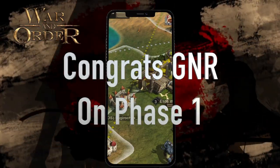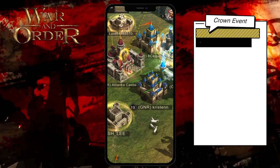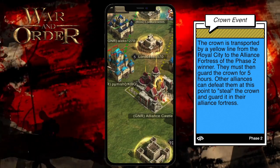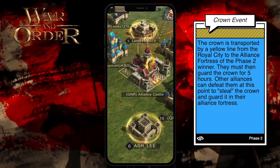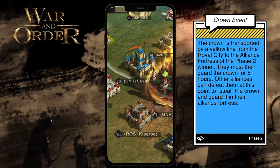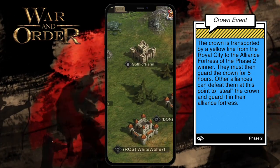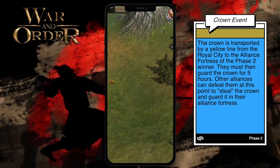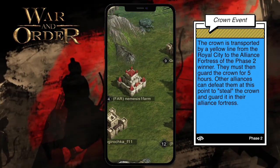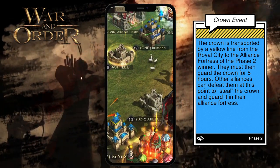So now at the end of the first phase, the crown follows a yellow line from the Royal City to the alliance fortress of the phase one winner. Phase two is the Guard the Crown phase. In this phase initially, an alliance must guard the crown for five full hours. Each time the crown changes hands, as you'll see, the timer is reduced by 30 minutes, and after a few changes it goes down to one hour.